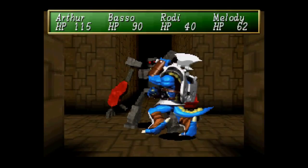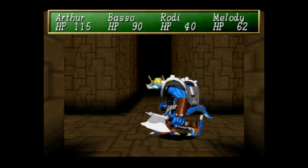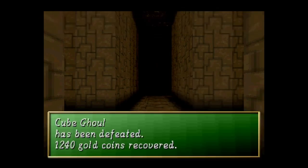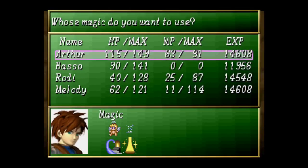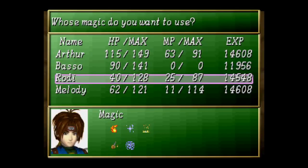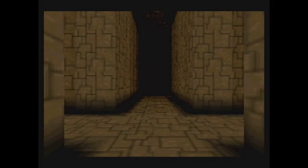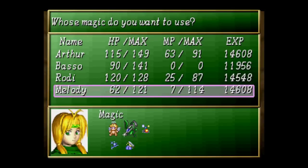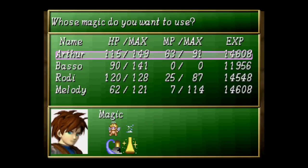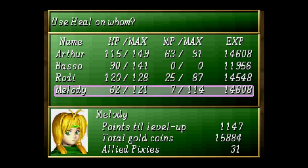Now if these last two floors haven't shown you these enemies are pulling no punches, then nothing really will. It's another freaking difficulty spike and it just keeps going for a while — probably the hugest climb we're gonna take. We're approaching 21 minutes. 9.04 still? Okay, that's a problem.